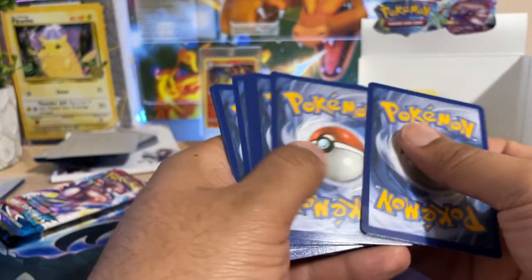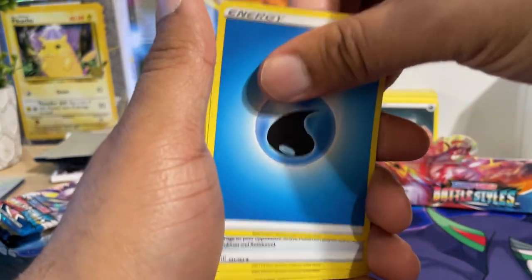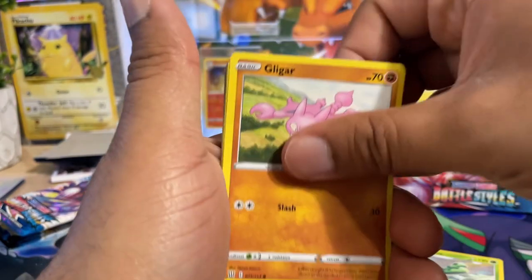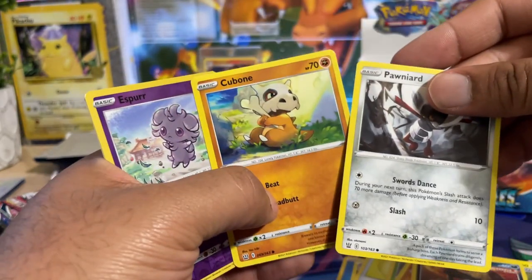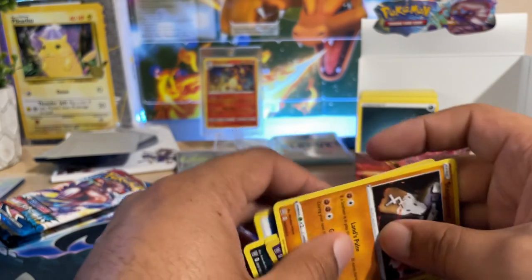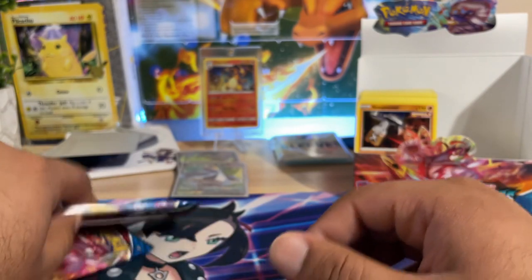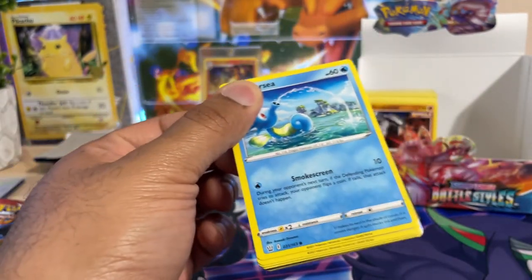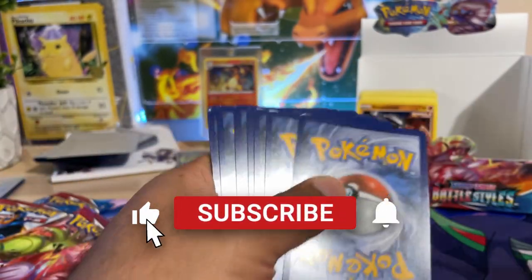Sound off in the comments if you think there's something I can add to the viewing experience. One thing I want to do is go back to displaying the price of certain cards in the bottom-left corner — I made my own little graphic for it but I've gotten a little lazy since we have a newborn. I'm trying to push through and make content as you can see on this channel.